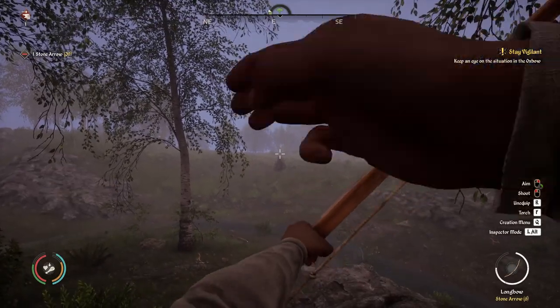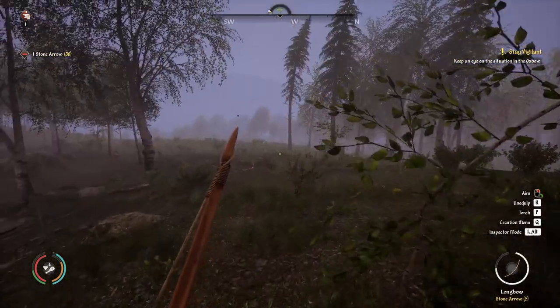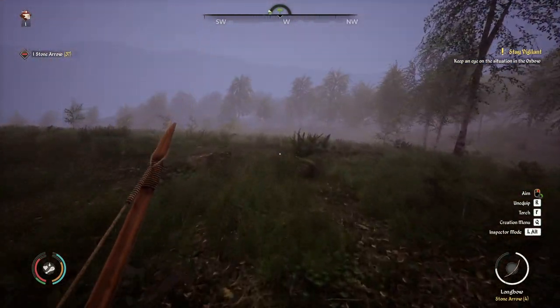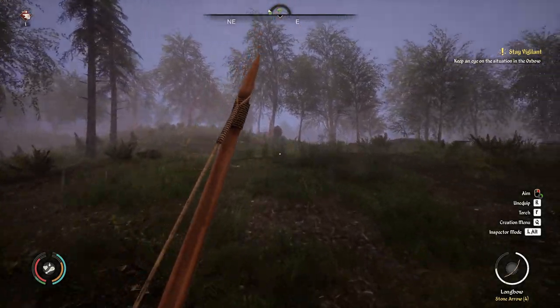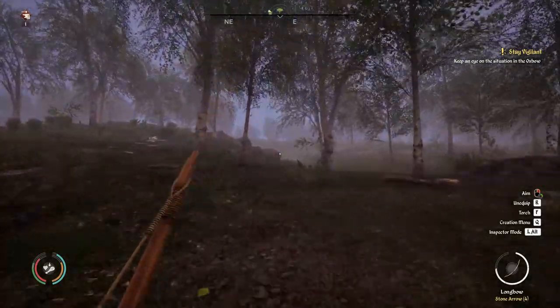A good tactic is to shoot at the aggressive animal from as far as you can, and then run once it starts charging towards you. It will eventually stop chasing and go back towards the spawn point, giving you a chance to shoot again and repeat the maneuver as many times as necessary. Be very careful though — most of these beasts run faster than you, so you'll need to make sure you keep a good distance at all times.